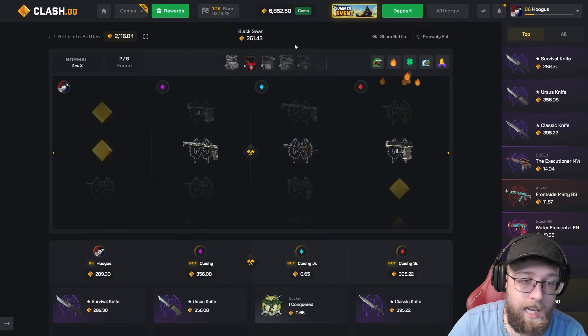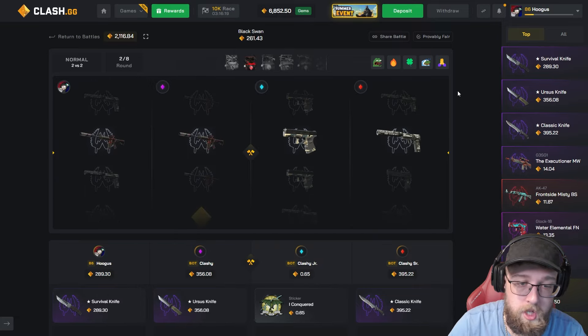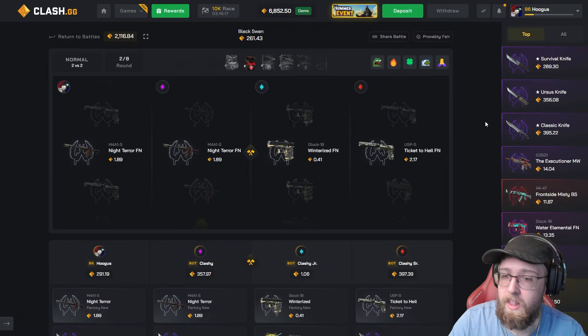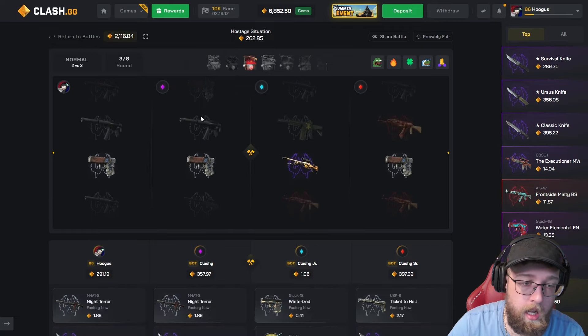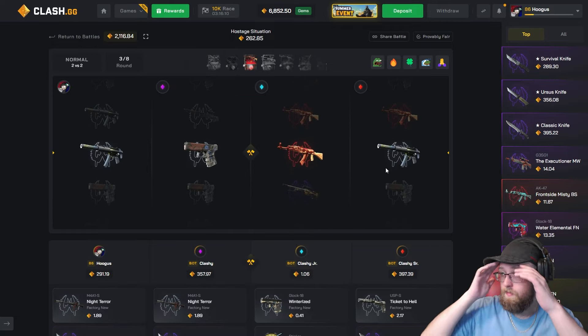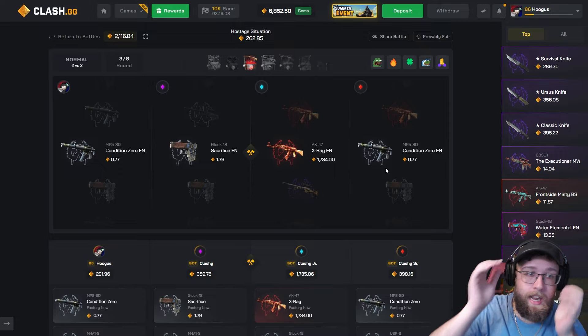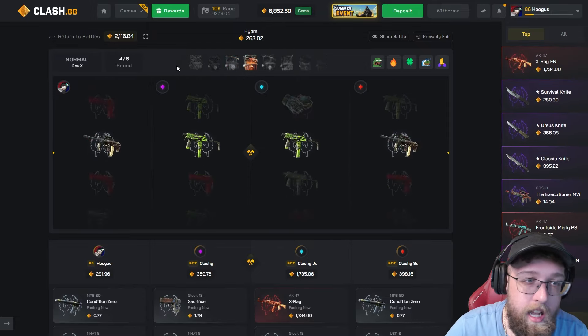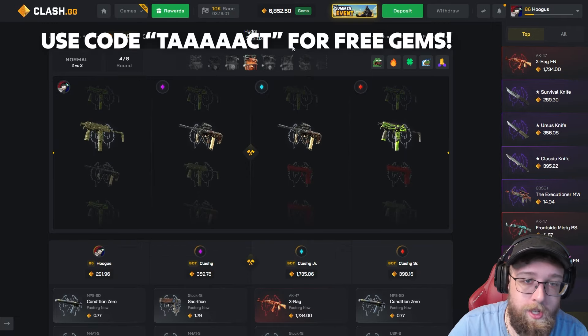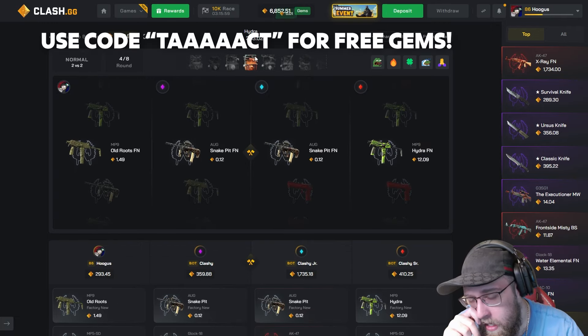200 case, everyone pulling a knife — I like to see that. 200 case everyone pulling a dollar. Come on — Hostage Situation top pull, give me the X-Ray. 1.7k. As I said, if they win they win a lot, if we win we win nothing. We need to get some pulls here. Desert Hydro would have been nuts.